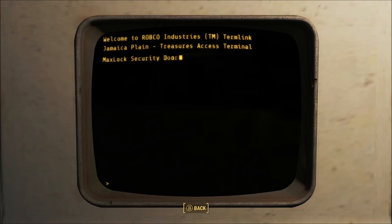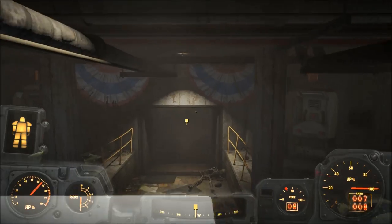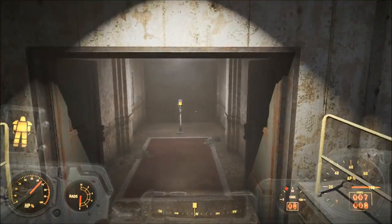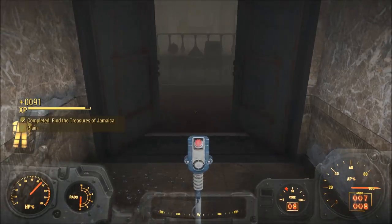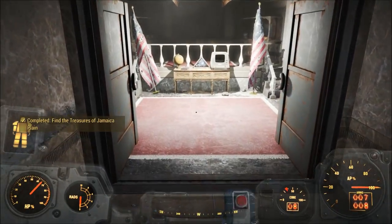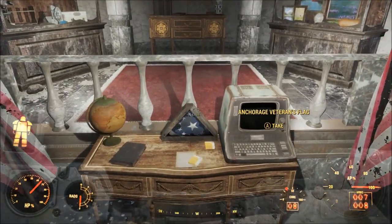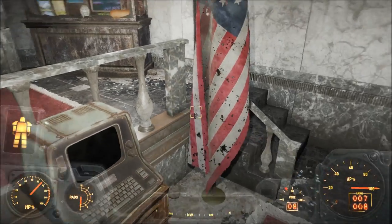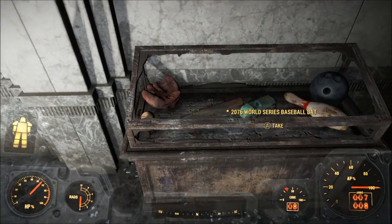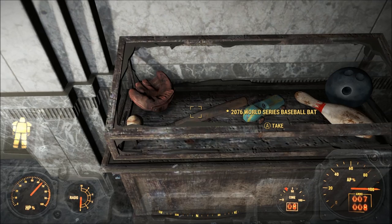We're going to open the door and you're going to hear some music play as soon as I push this button. There's actually another unique item you can get in here — the Anchorage Veterans Flag — and that's pretty cool, a reference to Operation Anchorage from Fallout 3.